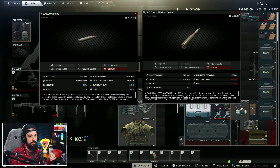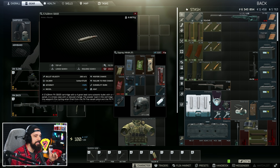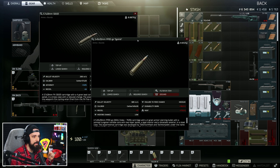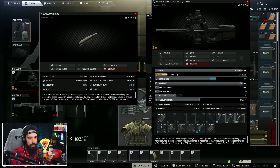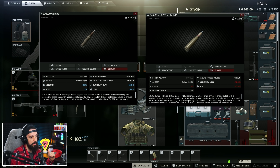Certain recoil modifiers for attachments apply differently — like the RK2 is a percentage, while some are flat. Each gun has a base recoil without any attachments. Huge shout out to content creator Gigabeef, who did a great video proving that these ammo recoil numbers are basically flat additions or subtractions to whatever the vertical recoil of your gun currently is. Definitely go check that video out — I'll link it down below.